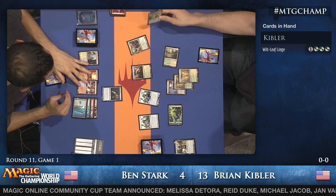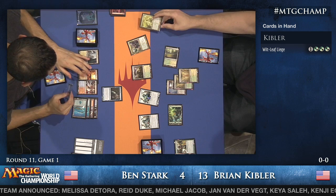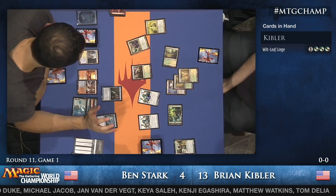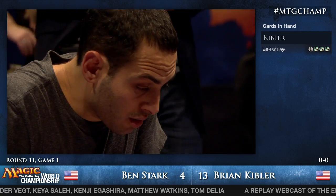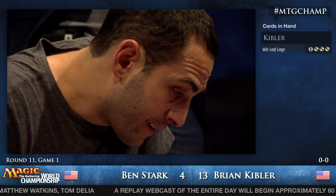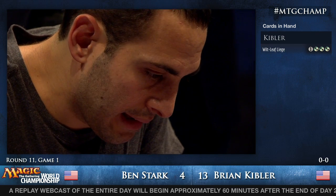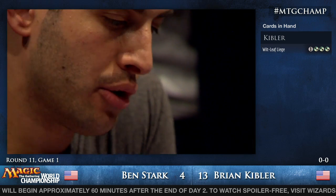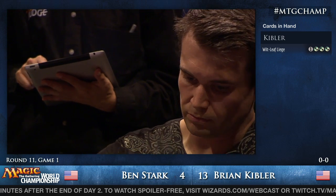Voice of Resurgence is on the stack. Kibler's sitting on only one card but it might be as good as all Ben's cards put together. Ben casts Cryptic Command: counter it and bounce... bounce the Aether Vial with four counters. He's debating whether to bounce the Wildwood or the Smiter. Ben does some out-loud figuring — he decides to bounce the Loxodon Smiter.